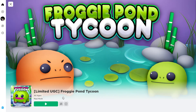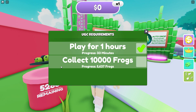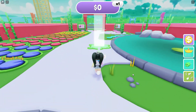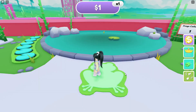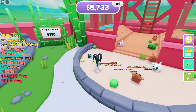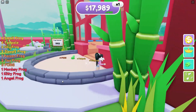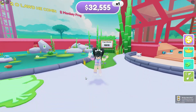Now let's head over into Froggy Pond Tycoon created by Mad Moth. To get this item, play this game for 1 hour and collect 10,000 frogs. This is basically a tycoon type of game — you start by getting your frog, collecting it, and then selling it. You can keep track of how many frogs you've collected right here. Repeat this until you reach 10,000 frogs collected and after you've played the game for 1 hour. This took me about 3 hours to collect 10,000 frogs, so just continue collecting, leveling up, and buying more. And now we've just reached 10,000 frogs collected.